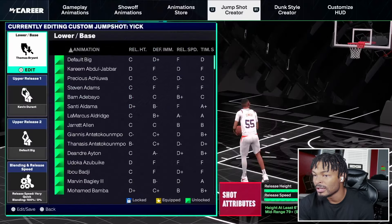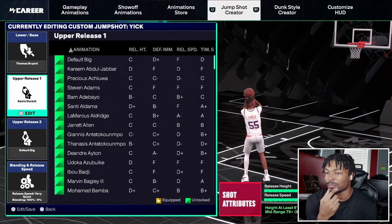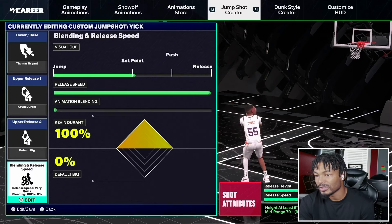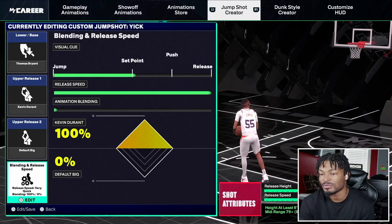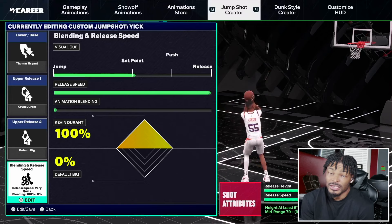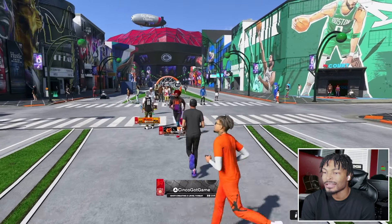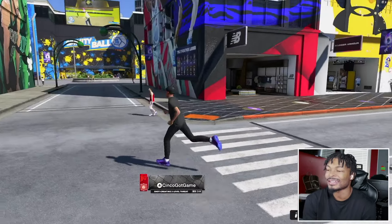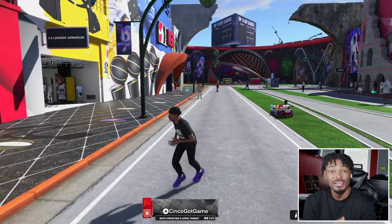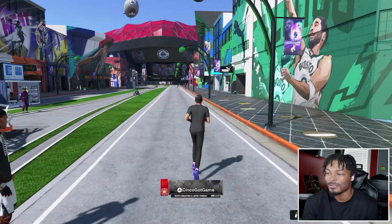For the jump shot you'll see in today's video and in the 1v1, I'm using Thomas/Bryan base with Kevin Durant upper. I'm not using a secondary upper release — just Kevin Durant. I'm set at point one tick over set point, release speed maxed out, and I'm 100% Kevin Durant. The jump shot is cash — you'll see it in today's video. This is the 6'10", 99 overall ISO demigod shot-creating three-level threat. We got rec footage where I'm playing point guard, so make sure y'all subscribe and drop a like.